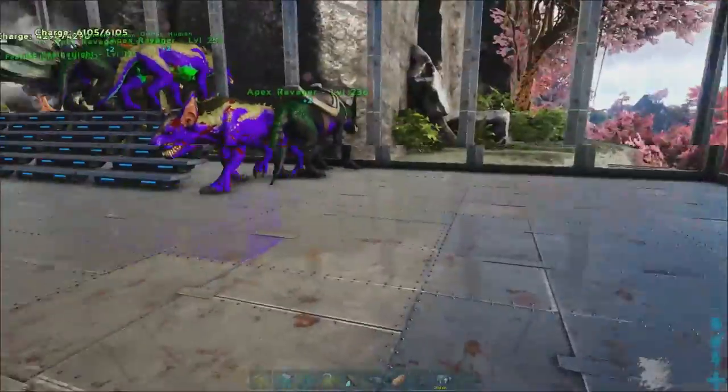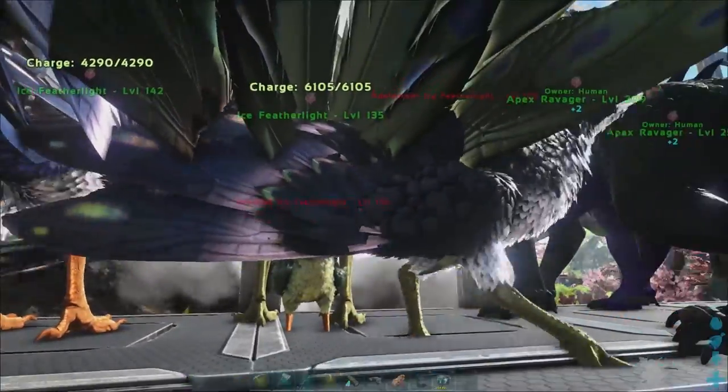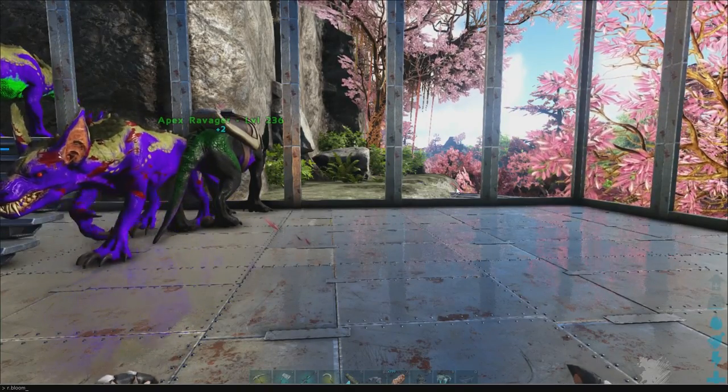So inside of here, this is our kill pen. What we actually have at the moment is two apex ravagers and two ice feather flights. You can do this with literally any of the creatures that you'd like — it's all just depending on what you're sort of after.